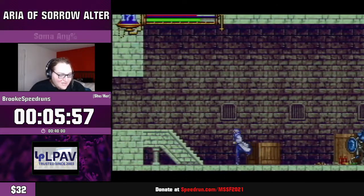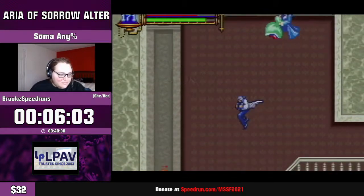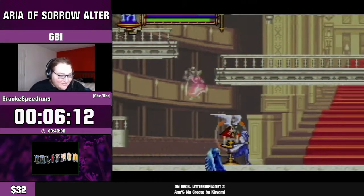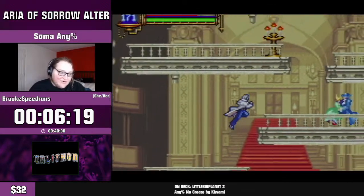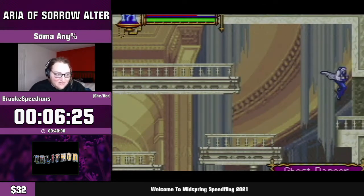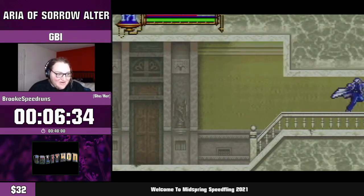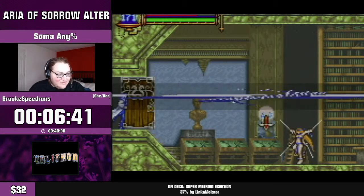One thing about the early game of this run is HP can be pretty tight, so I did pick up a leather armor which is technically optional but helps a lot with not dying. You can get a leather armor drop from the axe armors — drop rates in this hack are increased generally. Souls and item drops were very rare in the original Aria, so the creator of this hack decided to up the drop rates a little bit to make it more accessible.